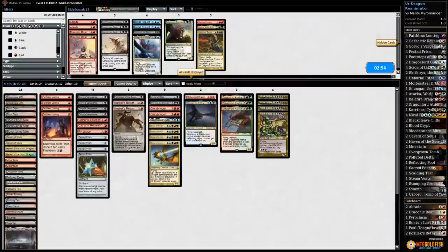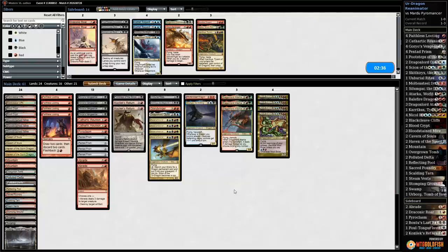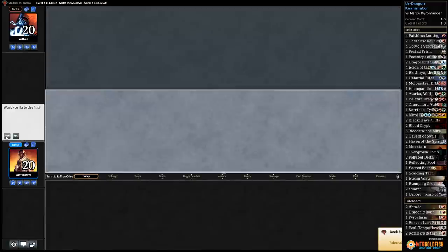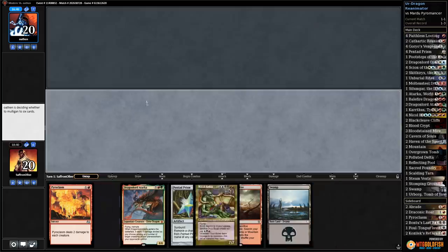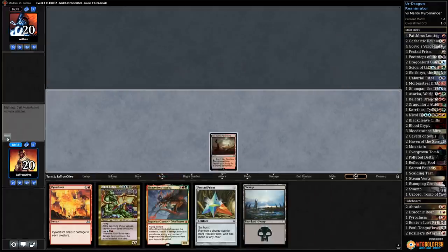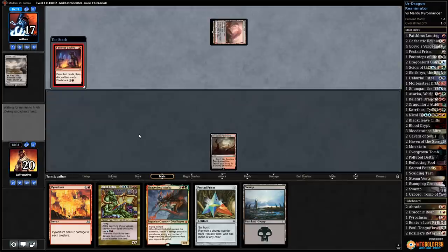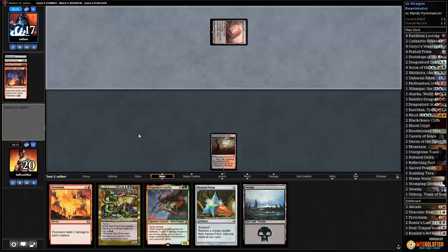Ensnaring Bridge got us — we need to bring in Braid to have a way to kill it. Go down a Glory Bringer, cut Footsteps of the Goryo — probably our worst reanimation spell. We're on the play, keep this hand despite no looting — Moltensteel Dragon to the bottom. Bloodstained Mire — Blood Crypt untapped, discard Faithless Looting. Play Prism — Lingering Souls and Bedlam Reveler discarded. Crack Bloodstained Mire, take Sacred Foundry tapped. We have the full combo — we just need discard.